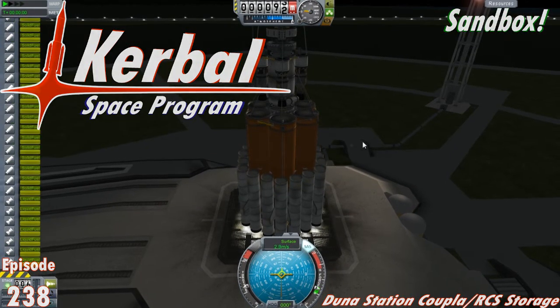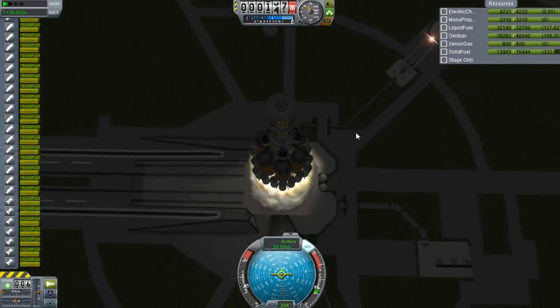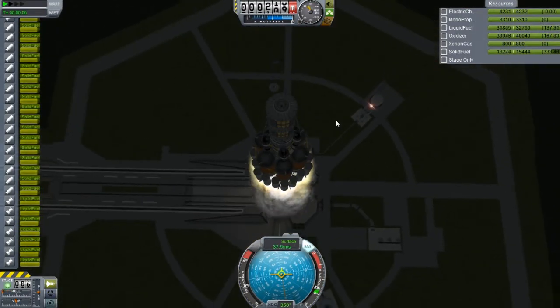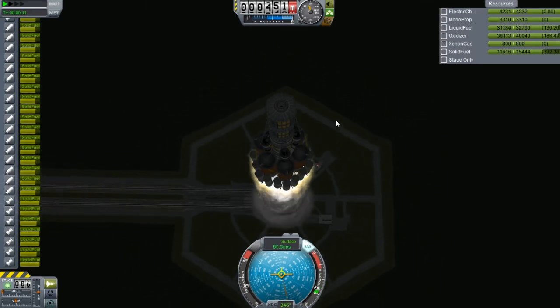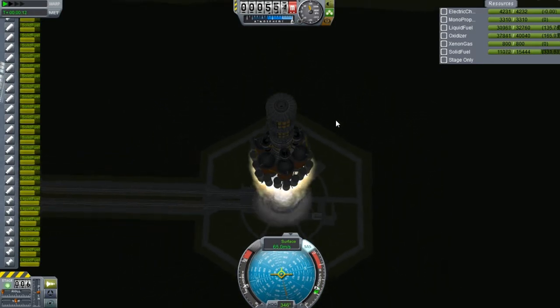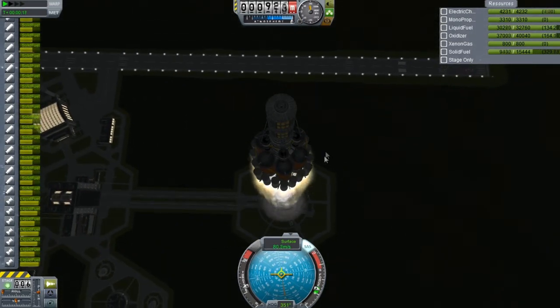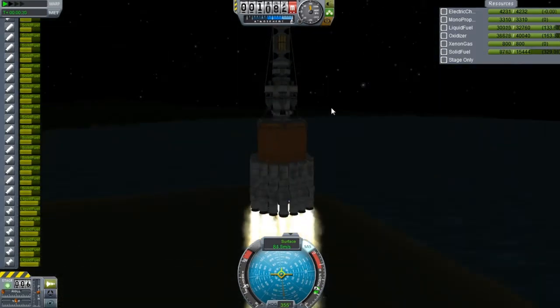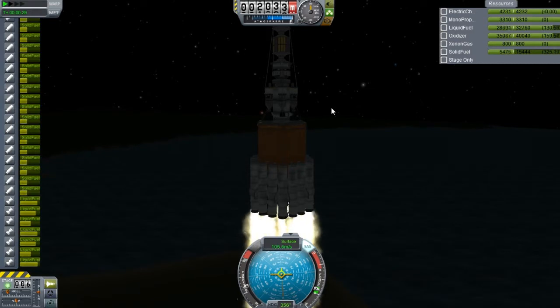Hello and welcome everyone to another episode. We are continuing on with the Duna launches, and right now this would be number five. I ended up sending up the other solar panel portion. If you do not know what I'm talking about, go back a few episodes. It's just the Duna truss for the station.